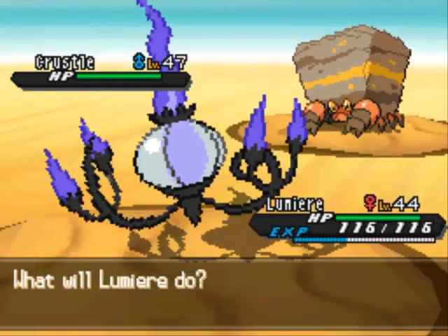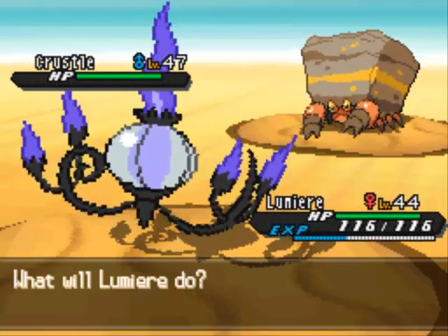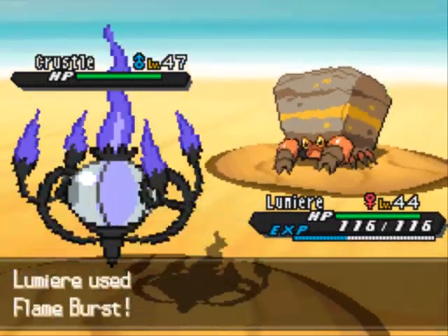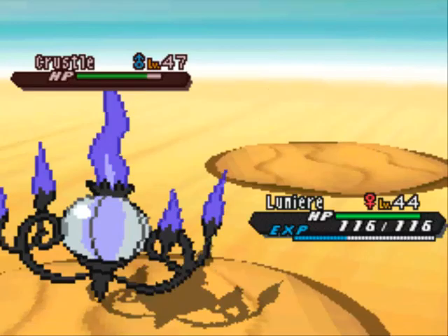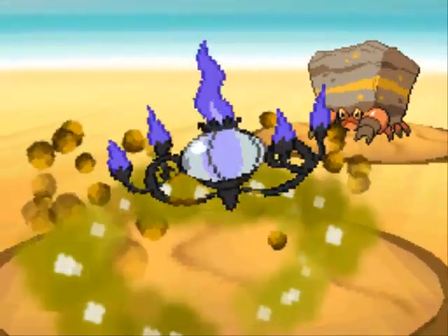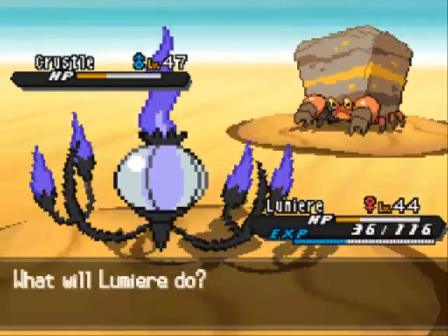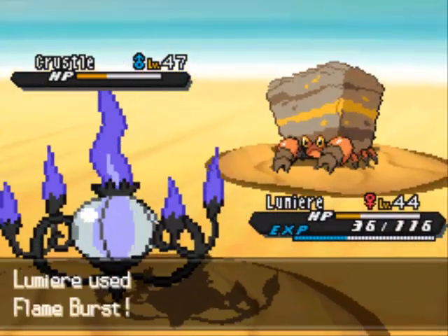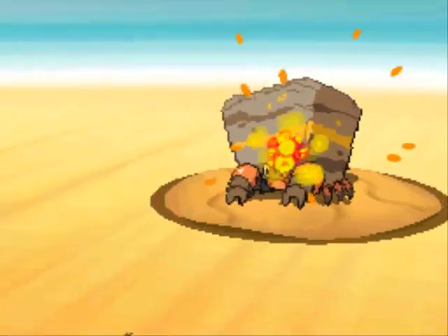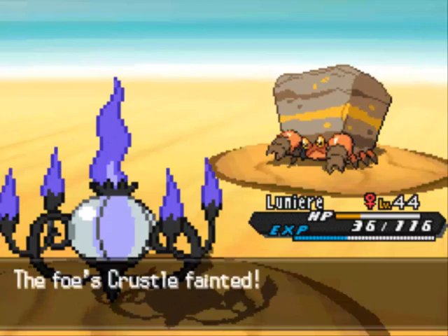I'll go with a Flame Burst. Fire Blast would probably be a one-hit kill, but I'll use Flame Burst — might do the trick anyway. Not quite though, so now I have to take a Rock Slide, which is kind of annoying. But I'm still able to live it, so let's finish this thing off. Living on the edge with low HP, but it's fine. Crustle's knocked out.